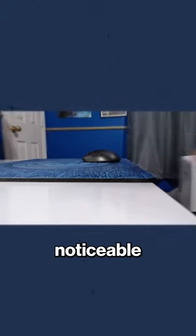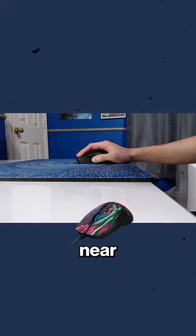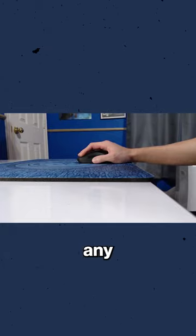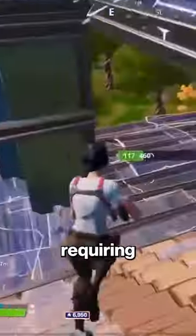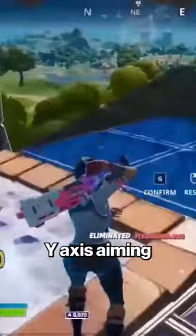The no forearm position. The noticeable downside of having the mouse near the edge of the table is there's barely any mouse pad space to move the mouse closer. This is a huge problem for games like Fortnite, arena shooters, and any game requiring y-axis aiming.